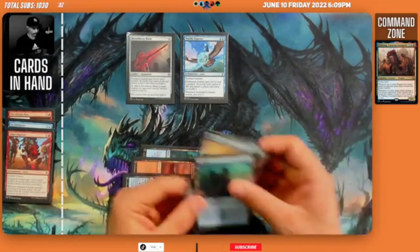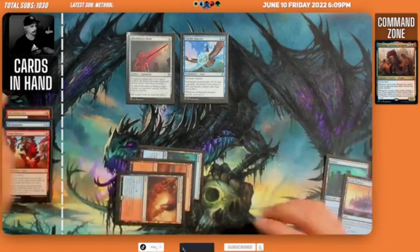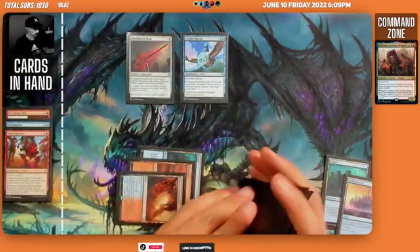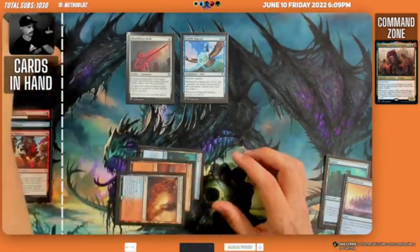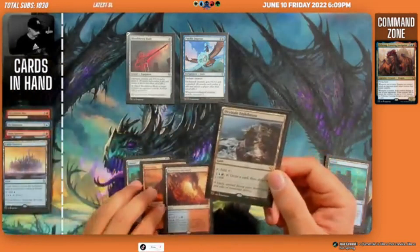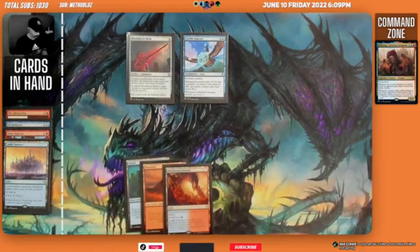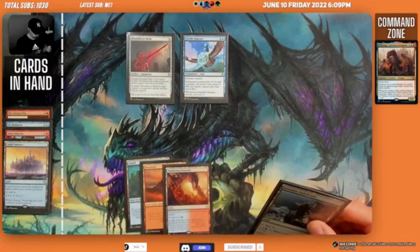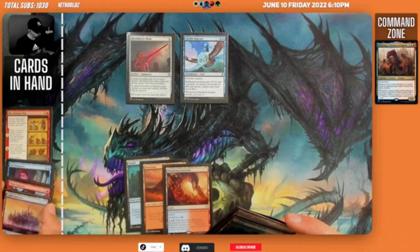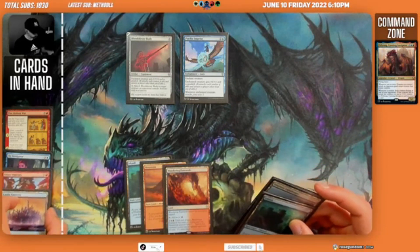We have extra lands in hand and nothing else we want to play, so we pass the turn. We'll say an opponent's goaded creature attacks — we scry two into Reliquary Tower and a Mountain, bottoming both. We untap and draw Desolate Lighthouse. We consider our options: Aethercreon War, Shiny Impetus, Sly Instigator — or do we just play Firkrag? I think we just play the Island.